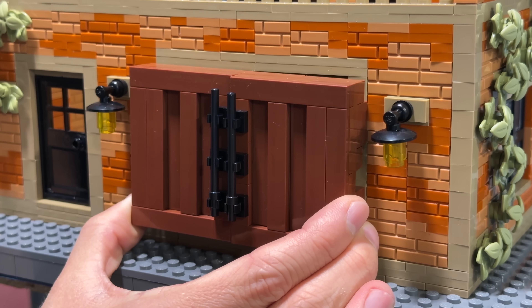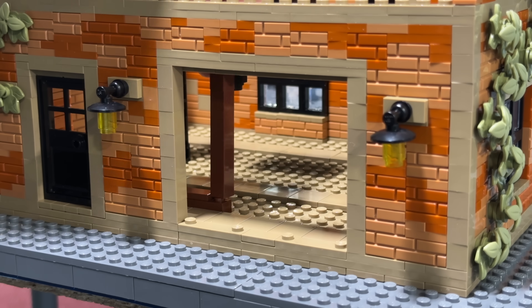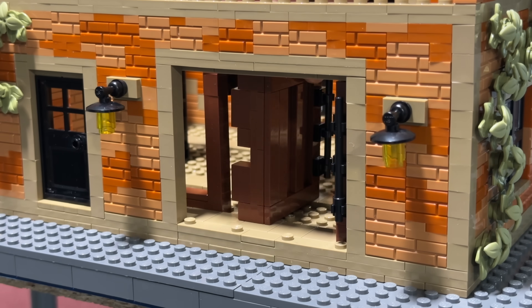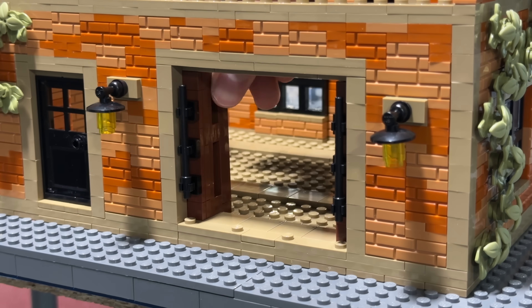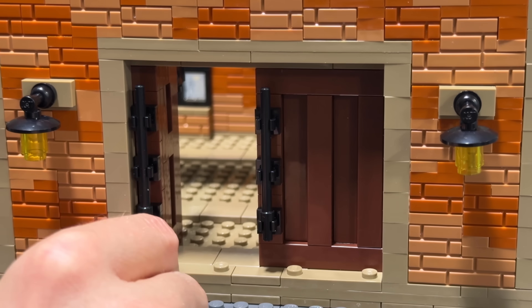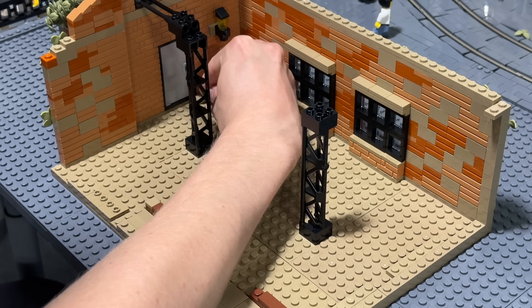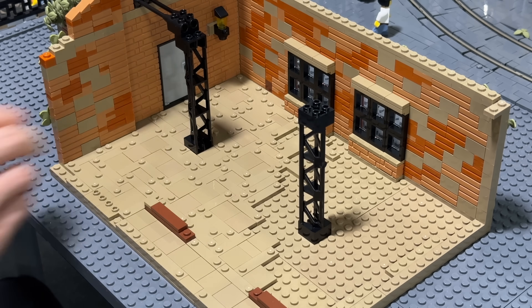I decided to add sliding doors. Because that building is so far in front in my layout, I thought it might be a great opportunity to allow visitors to really look into the building itself and eventually see the story that's going on inside. You can see the very basic sliding mechanism — I simply use tiles on the floor and then two pillars on the side to hold everything in place. But it works and that's all that matters.